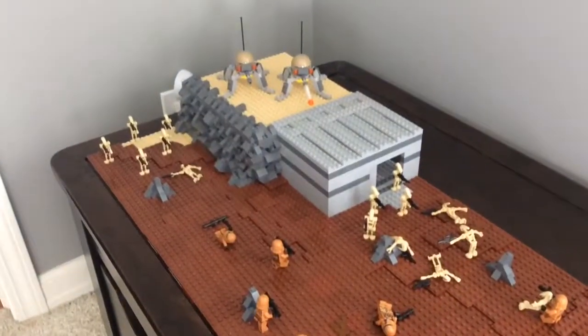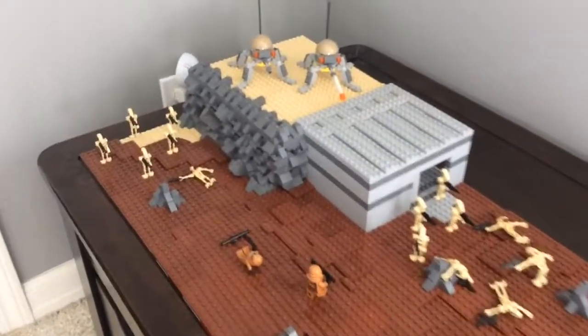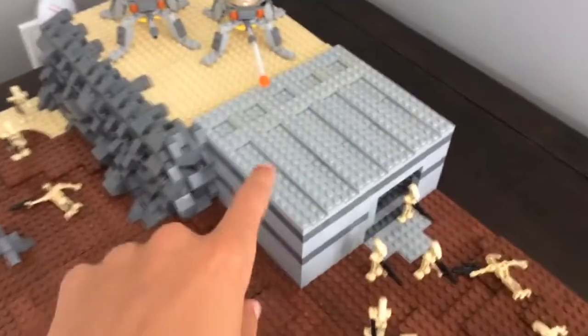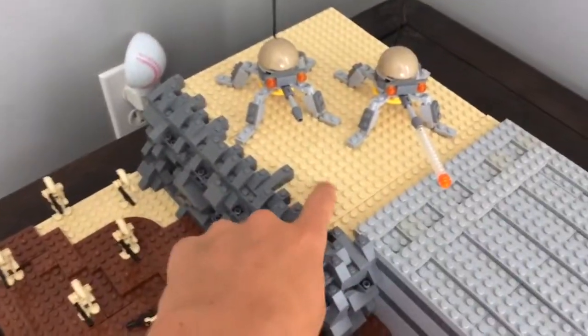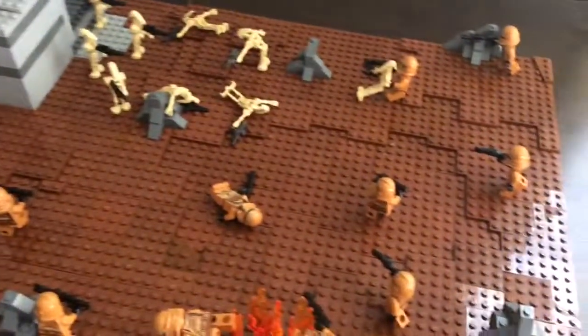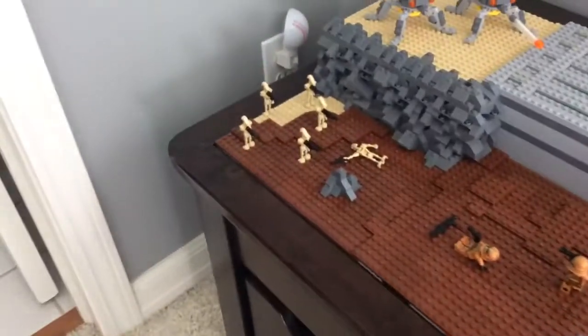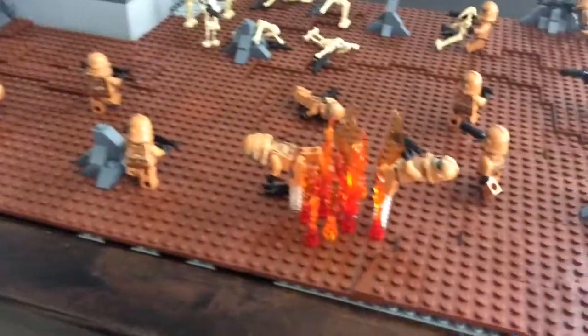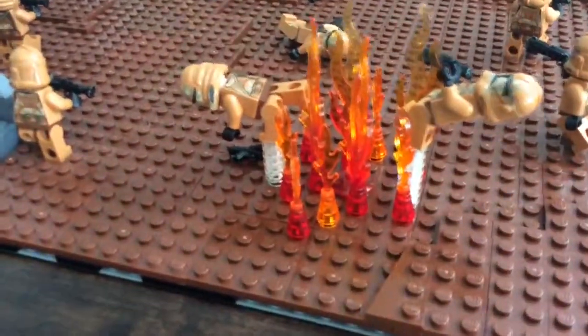Basically, the story behind this is a small squadron of clones were sent to destroy this base, which is built into a mountain area, as you can see right there. The base isn't just what's visible here — it goes further back and there's base underneath. Diving right into the battlefield, there are multiple rocks all over, some sand here, and the roof up here is sand instead of dirt.